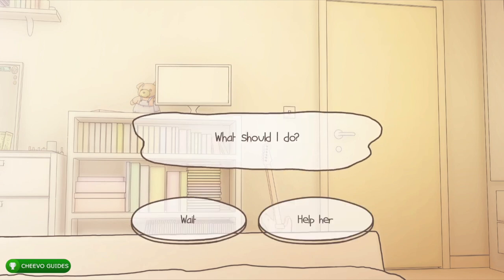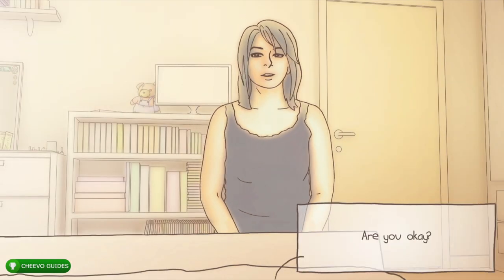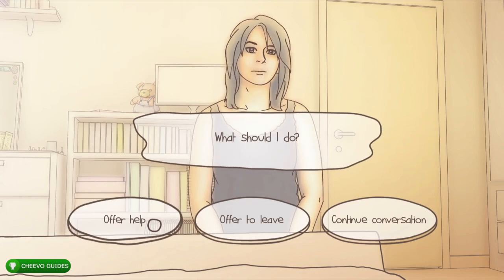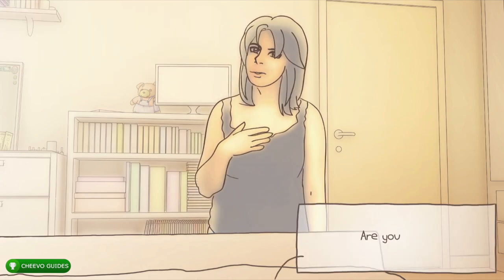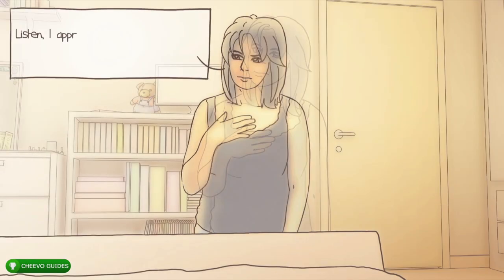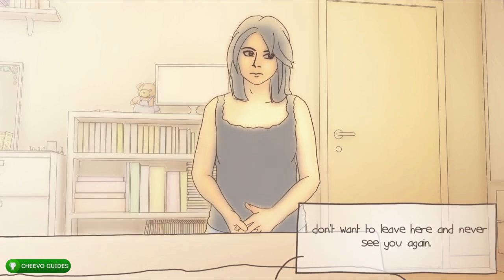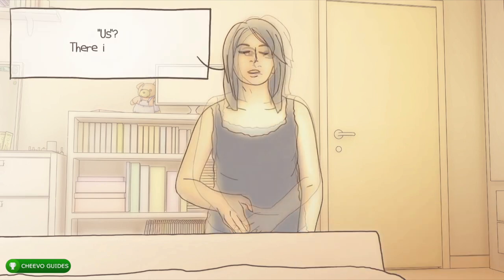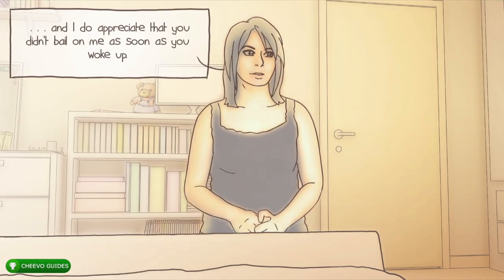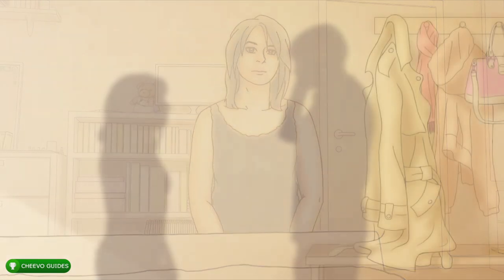She has to go to the bathroom to be sick. It asks if you want to help her — choose to help. When trying to leave she'll walk back in and express she's not feeling well from drinking too much. When asked what you want to do, offer her help. She'll say she just needs rest and pretty much kicks you out. When it comes down to where to go from here, select 'I need to see you again.' She'll say 'what, us?' and explain she just wanted a one night stand — your boy gets rejected and kicked out.